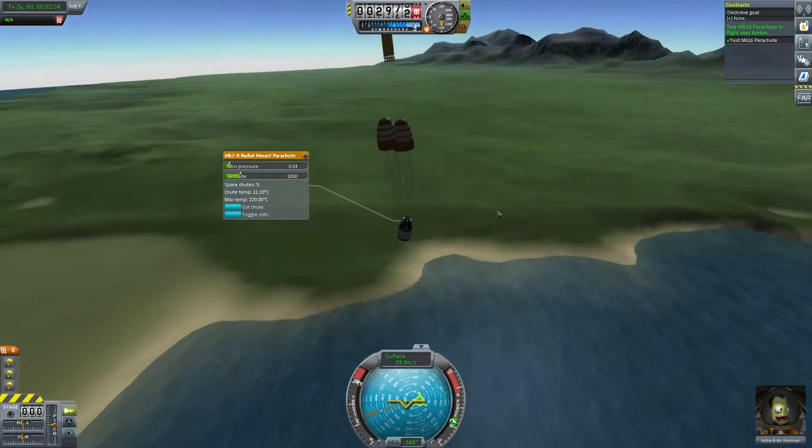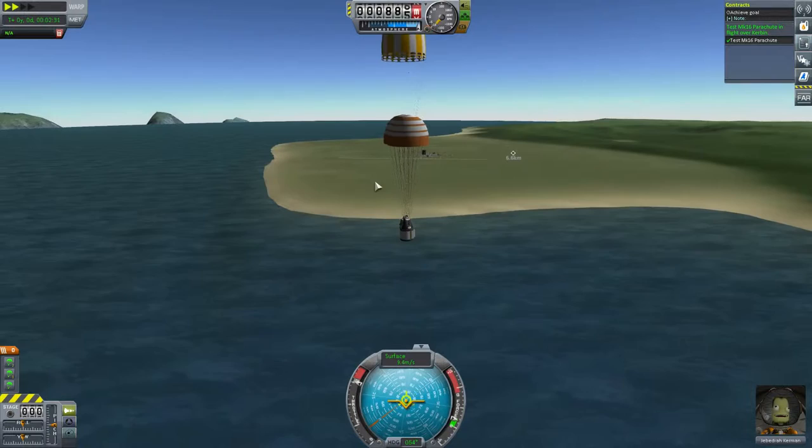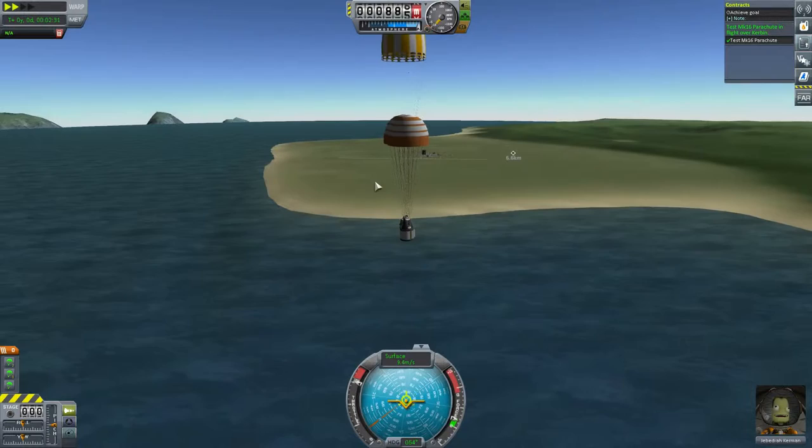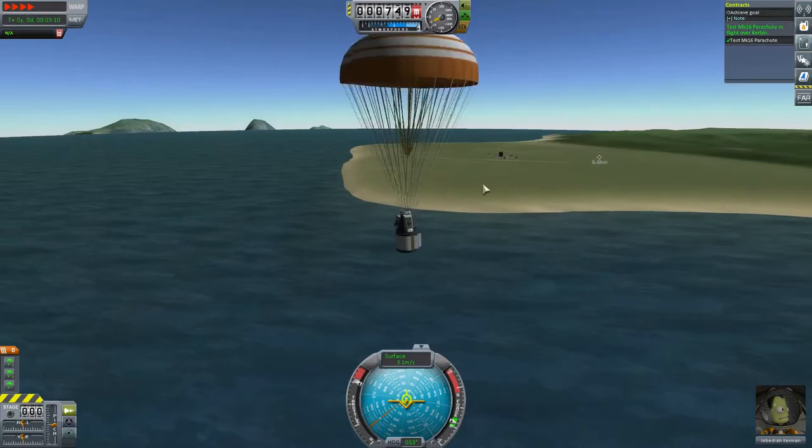For now it's just a simple splashdown. I know we should be careful with large time accelerations because of the numerical lift instabilities that you get. And there we have it - parachutes out. This is gonna take some time to get down, so you guys can join me once I'm back at the space center.